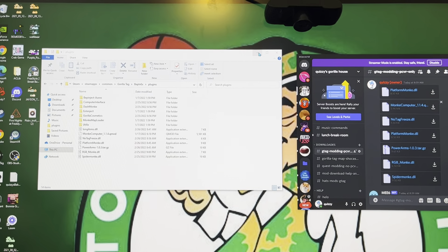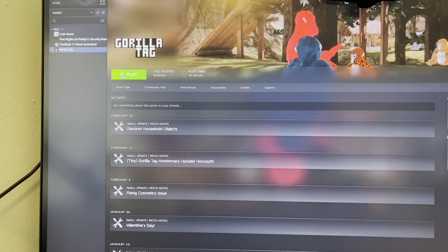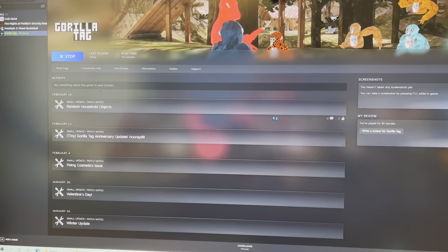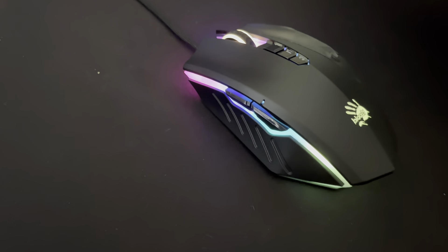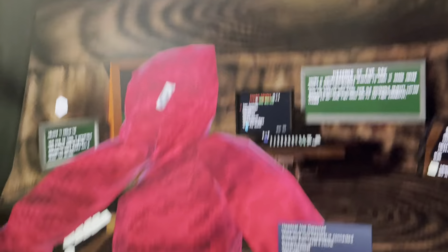Close all this stuff, close Steam, then go into Steam, click Play, and make sure you press Launch Gorilla Tag in Steam — New VR Mode. Sometimes it might restart — that happens sometimes, it should come back on. Look, I have the modded computer. It's kind of hard to read that stuff but it's there — it's hard to read right now because we're not in game yet.